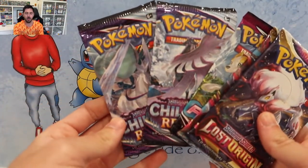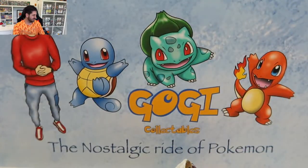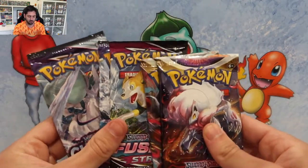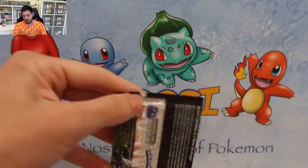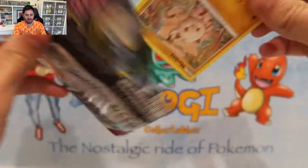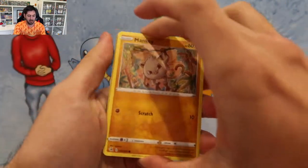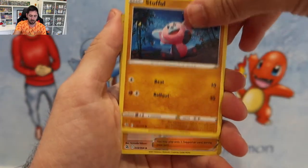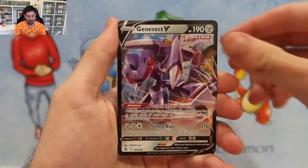What do we get? We got some Chilling Reign, baby. Fusion and Lost Origin. I would say that Lost Origin's probably the best set out of all of them. But Chilling Reign's got a special place for me. Still chasing the big boy. I don't know what the hit rates are for these — we may hit, we may not. Pauncher, Growlithe, Stuffle, Cook, and a Genesect V. Not bad.